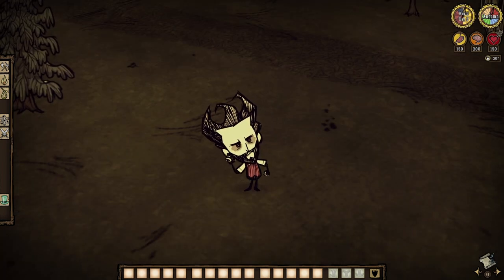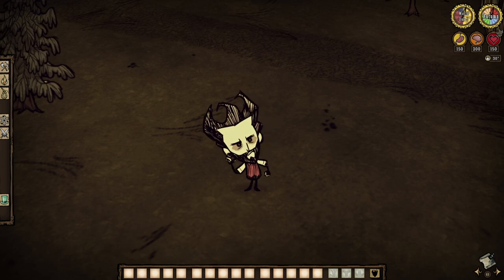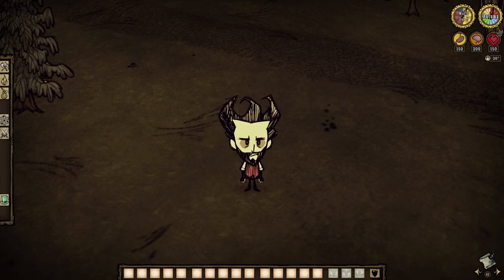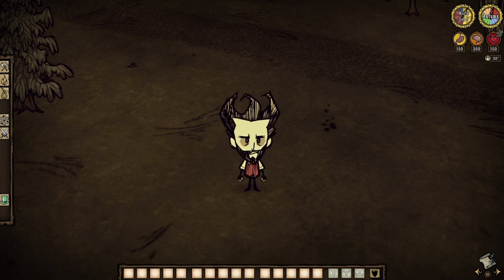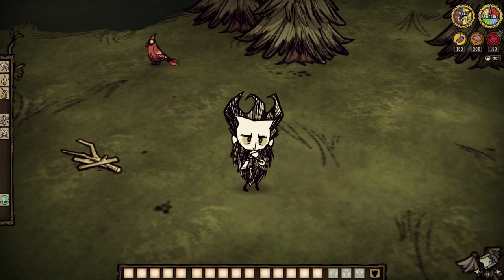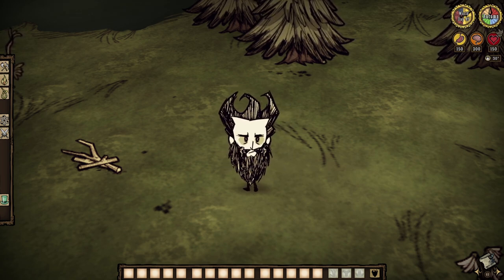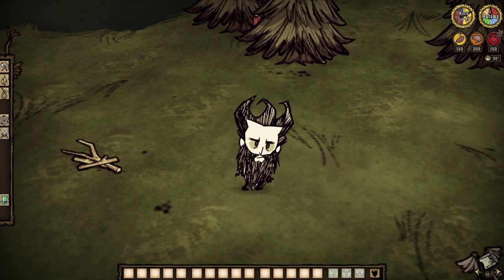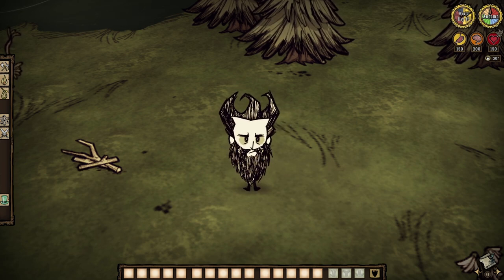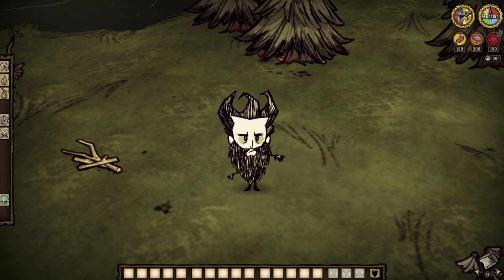Wilson is supposed to be a no-good wannabe science-y guy who is somehow worse in the constant than he was out of it, but come on now. His special power is growing a beard, so what's not to like? Four days of survival equals a short beard, while seven days will give you a long beard, which I greatly approve, and then 15 days of hairy survival will grace your face with the most magnificent thing you have ever seen. Each stage not only provides some insulation against winter freezing all the way up to 135 total, which is actually pretty darn helpful, but each provides a varying amount of beard hair when shaven.